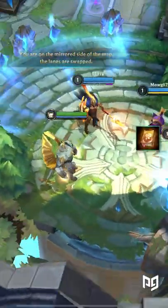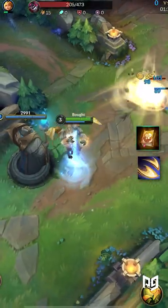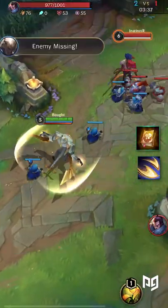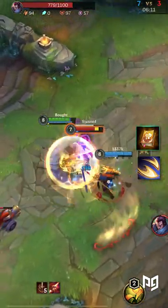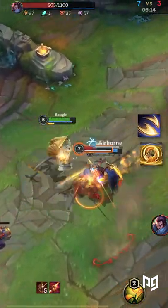Start with an amplifying tome and your first ability. Early on, you're on wave clear and poke duty up until the point where you have access to all of your basic abilities. Junglers will love you as you provide insane gank setup with your second and third ability.